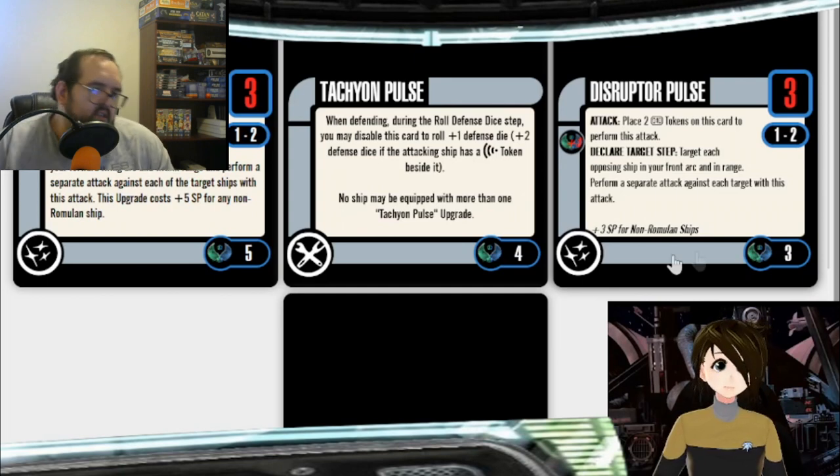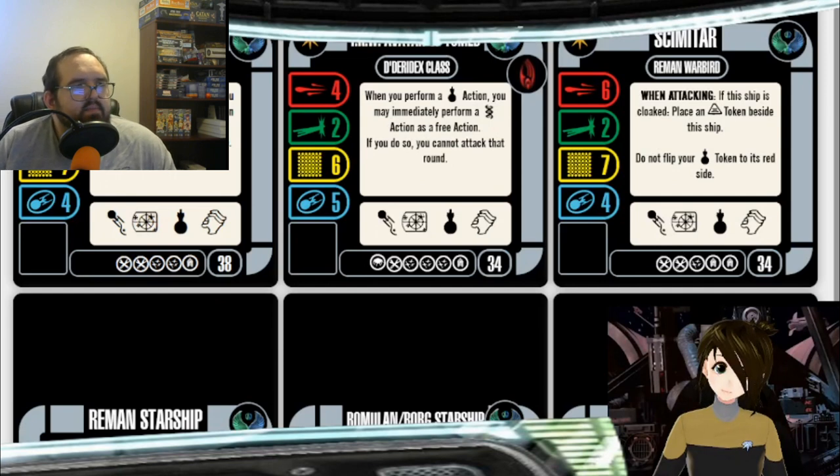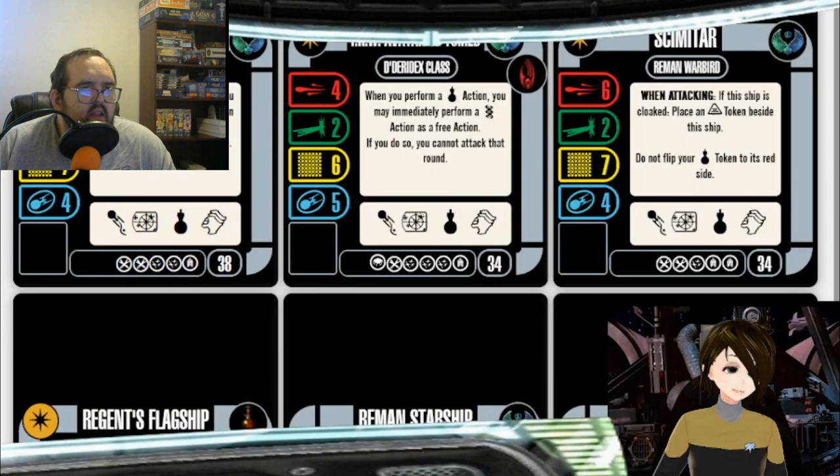Do you run additional weapons array on your Dideradex? It's one per ship — when attacking, roll one plus one attack die, Dideradex class only. Yes, I do. I also sometimes run the Mirror Universe equivalent, the additional phaser array, which came with the Tyrik. You find it by filtering Mirror Universe faction and typing DD. With that one it's 2 SP but you pay a 1-point faction penalty to put it on Romulan ships, making it the same price as additional weapons array.